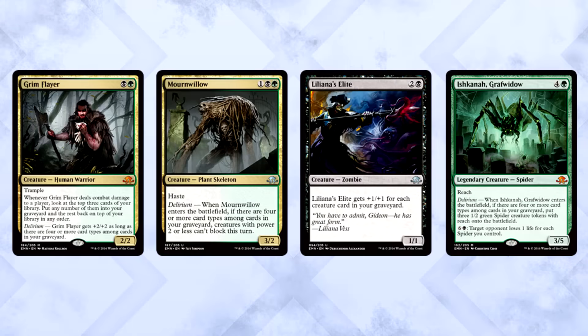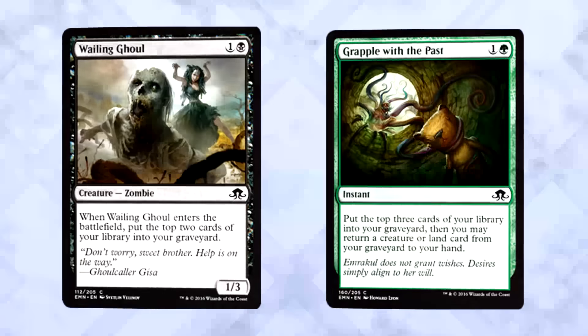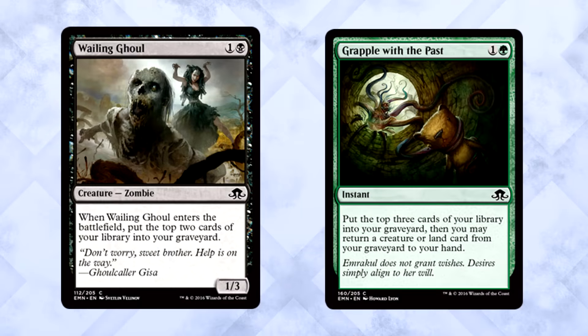Black-Green Delirium is a super awkward strategy to talk about. I'm not going to give it the time the other archetypes get because all the best cards are uncommon or above. Grim Flayer is mythic, Mournwillow is uncommon, Liliana's Elite is uncommon, Ishkanah is mythic, Whispers of Emrakul is uncommon, Narnam Dryad is uncommon. We're basically left with Backwoods Survivalists and Thraben Foulbloods — not good enough. I can't in good conscience tell you to play a Delirium strategy when too many of the great pieces are just too difficult to come by. It doesn't have the same support at the common level the other archetypes have. You need things to go really right.